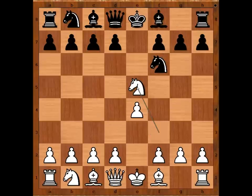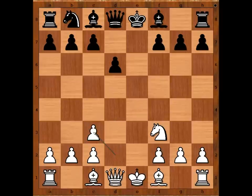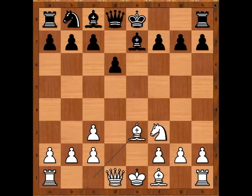Knight takes on E5, D6, Nf3, Knight takes pawn on E4. White to move — D4 is the most played move. Zeng Zhao Wen played Nc3, Knight takes Knight, D takes on C3, Bishop to E7, Bishop to E3, Knight to D7 — the Knight is coming to F6 to defend H7.